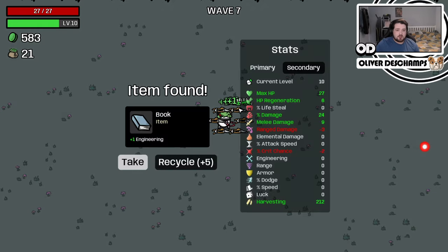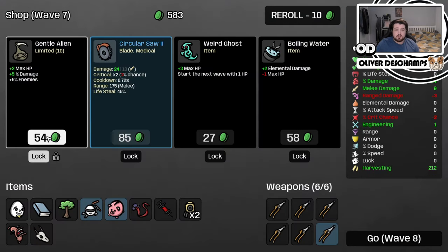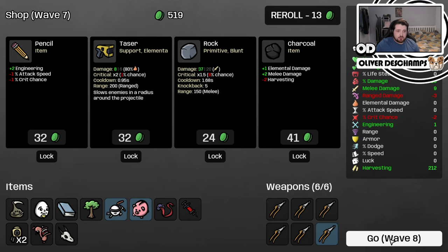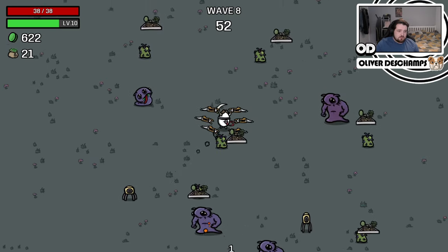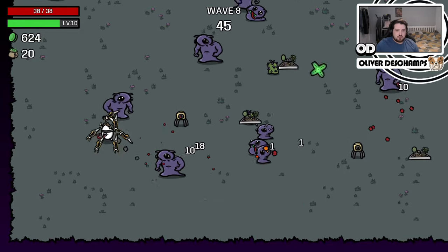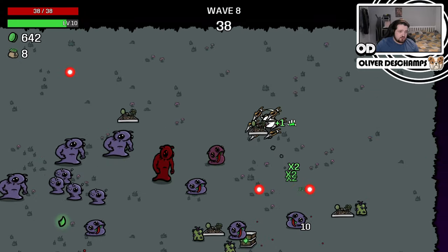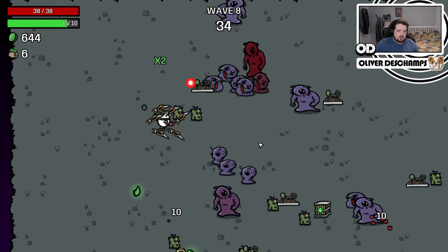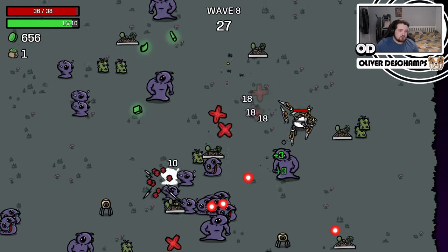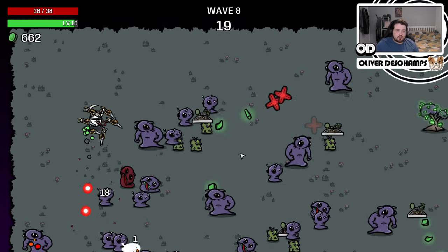Oh, look at all that harvesting! We'll take that. Take the health. Harvesting at 200 — we're making a fortune per round now. Let's reroll once just to see, and we're going straight into wave eight. 600 monies in the bank with our little piggy bank. We're going to get 200 at the end of this wave, so that'll put us up to 800, and then anything we pick up is just a bonus. I'm just a feeble farmer who will become the biggest investment banker in Brotato.